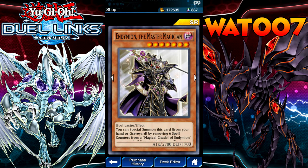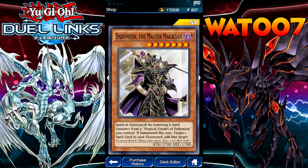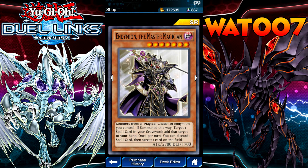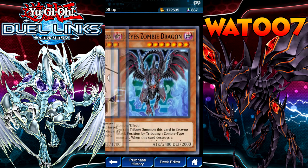Andy on the Magic, the Master's Magician. Special summon this card from your hand or Graveyard by removing six spell counters from a Magical Citadel of Endymion you control. If summoned this way, target one spell card in your Graveyard and add it to your hand. Once per turn, you can discard one spell card and target one card on the field to destroy that target.